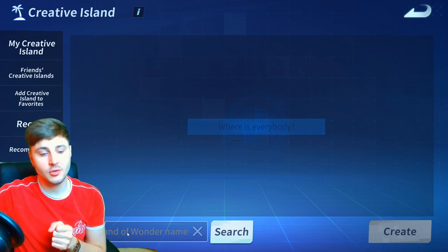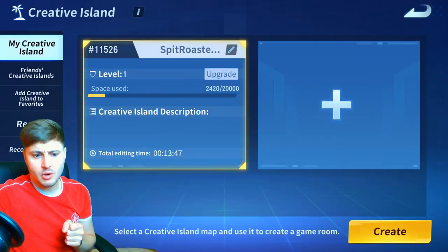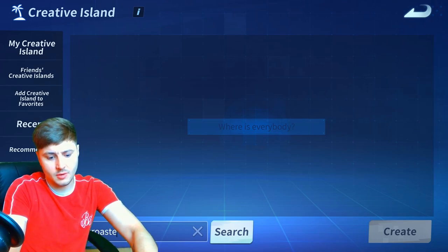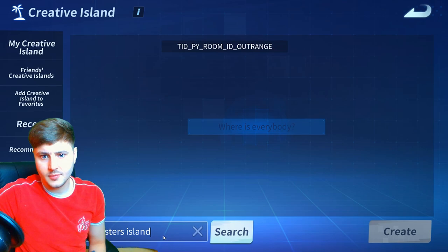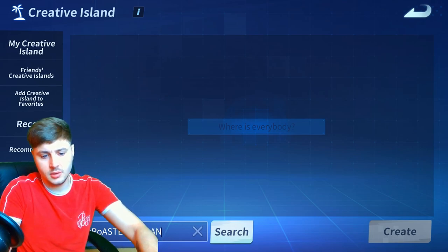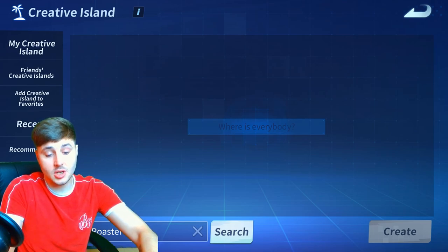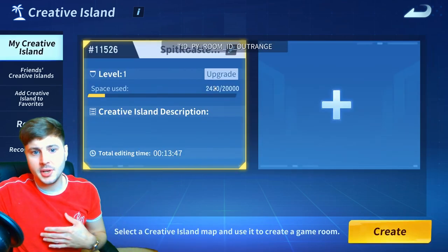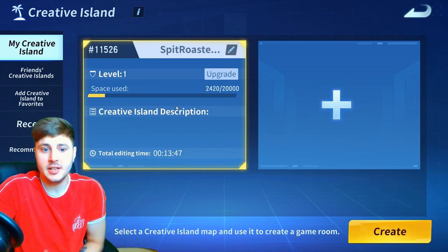Same on mobile guys — I'm on the PC version but it's the exact same on mobile. You can go into recent ones which you've recently visited, you can go on recommended ones. I don't think any are going to be added to the recommended ones yet because it's only been released today, but there will be more coming soon. You can also search creative islands in this little search box. Mine's called Spit Roasters Island. Let's search Spit Roasters Island — it's not showing up yet, so maybe they need to do some more stuff to that or I'm just typing it wrong.